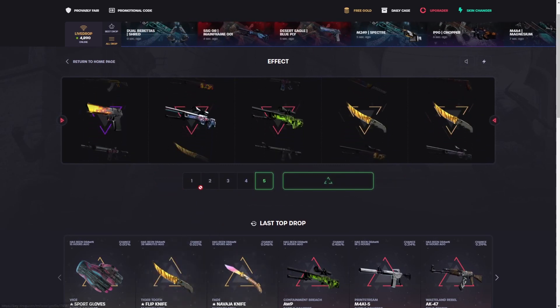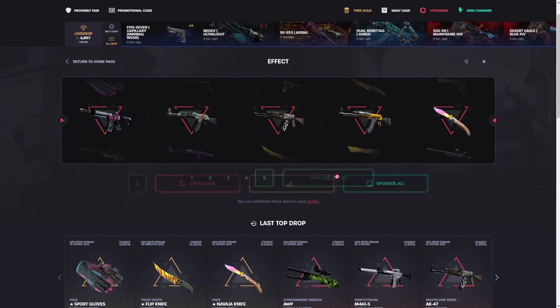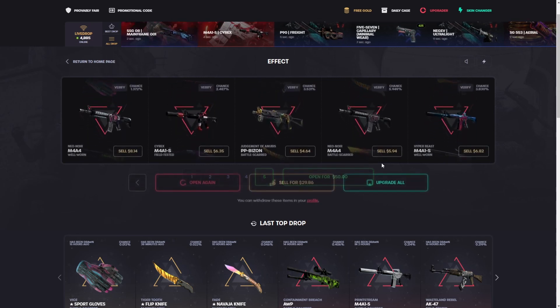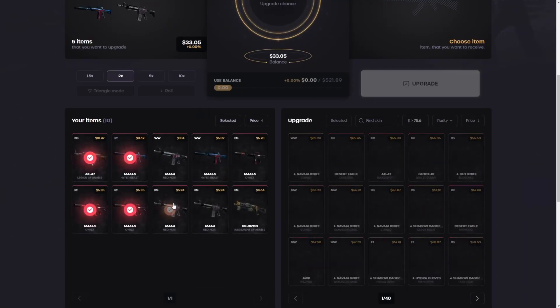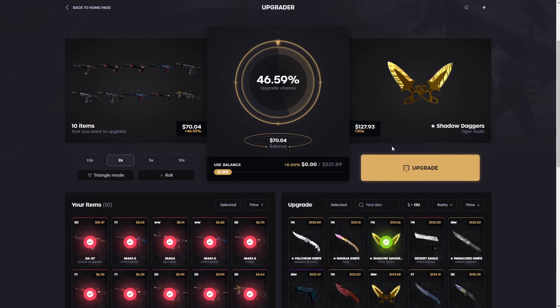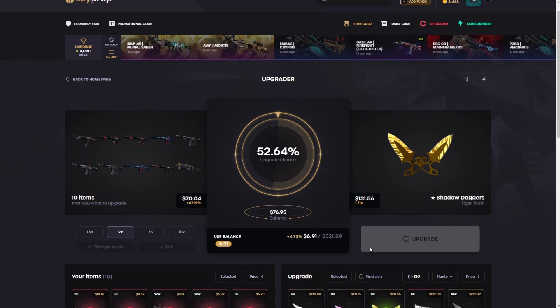Wow, all right, sure, we'll take it! We're gonna do one more here, take all of our items, do one more, and we're gonna upgrade whatever we get because we're up a lot of profit right now. I can't complain, even though that was a huge bait. We have a lot of items to upgrade now. Do we just go all in right here? I think we do — $130 would be about a 50% shot. Go for some shadow daggers, add a little balance, and just go for it.